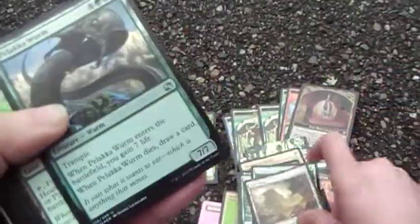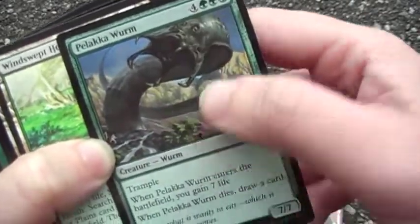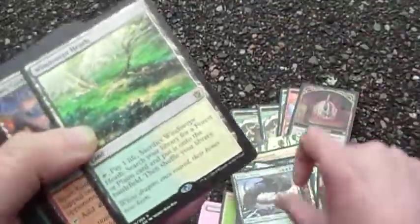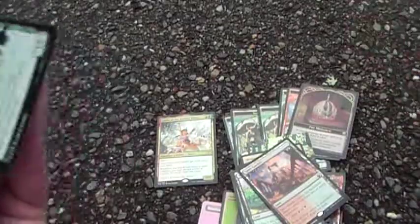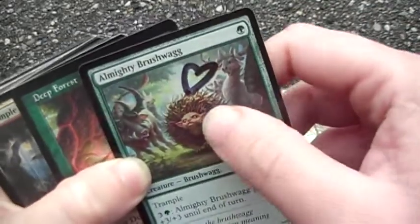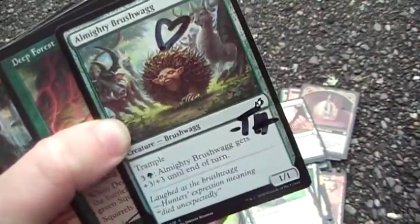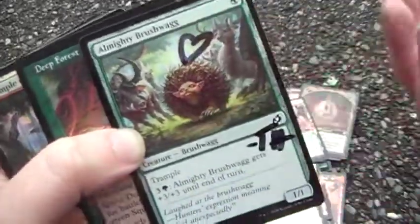The fetch lands are boring. The Worm just does everything — gain life, draw cards, boom. The multiplayer duels card. The almighty Bushwacker by Tyler — if you can't tell who sent me this card, you need to get a life on Twitter.